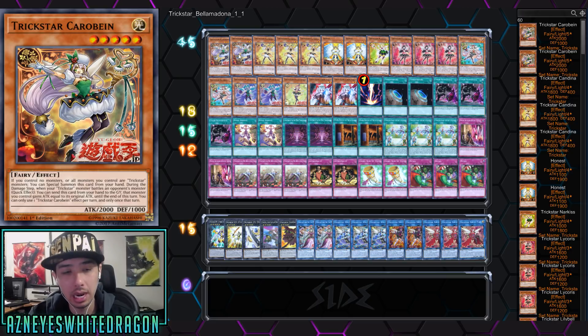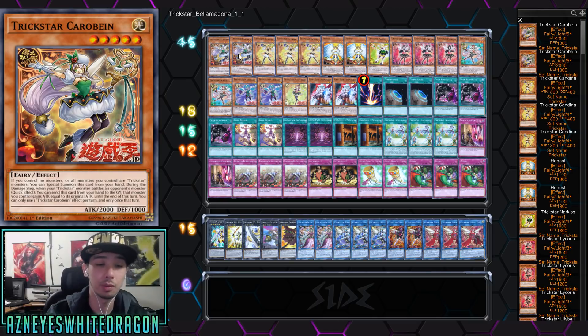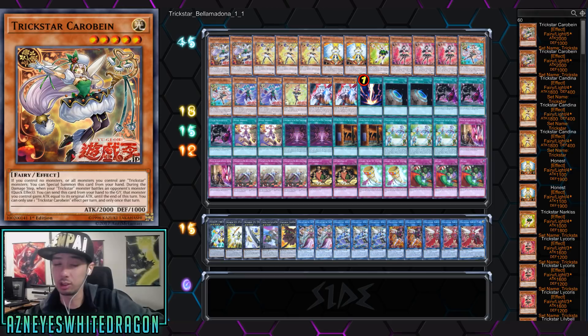First off, we have two copies of Carobin. This card is basically like Honest if you want to call it that. If you control no monsters, you can just special summon her — she's got 2000 attack. You can special summon her if you control no monsters or all monsters are Trickstar monsters. She's also a fairy, so she can work with agents or counter fairies. She's a Level 5, so potentially you can summon two of them. During the damage step, when a Trickstar monster battles an opponent's monster, as a quick effect you send it from your hand to the graveyard and the monster you control gains attack equal to its original attack — basically doubling the attack until end of turn.